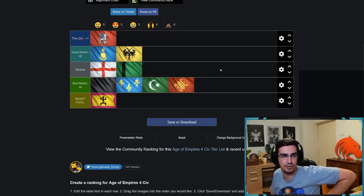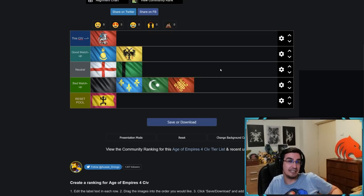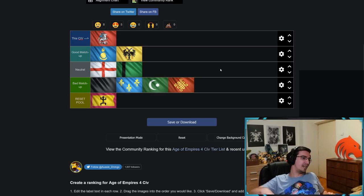China versus Rus is a pretty bad matchup for Rus. A big reason: in Imperial you have to go Spasskaya Tower if you want Stonewall access, and if you don't have Stonewalls, Fire Lancers will completely overwhelm you. Another reason is you can't put any pressure on China — China goes two-TC Song boom and you can't do anything against them. Even if you take three or four relics, you're still in a lot of trouble.